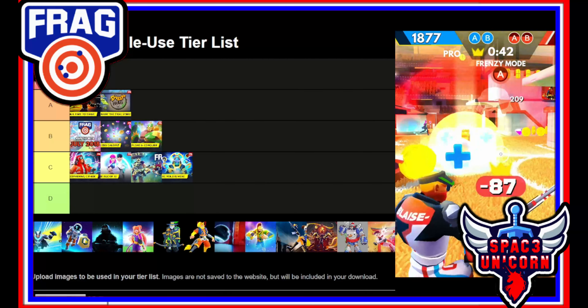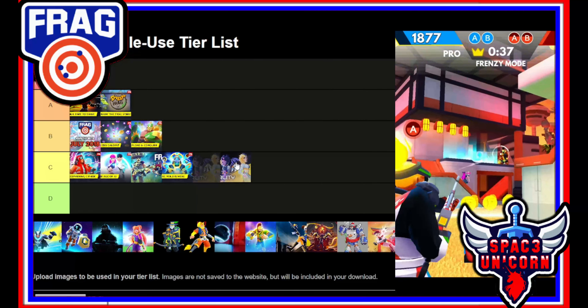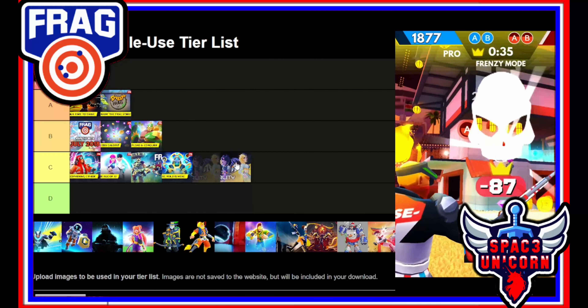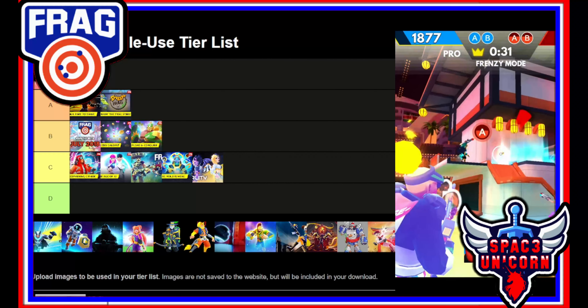Update 1.7.3 was the Duality update. This featured one of the most broken characters ever put into Frag Pro Shooter, and all the bugs persisted from the Volume 2 update. They were beginning to sort it out, but this is still a C tier.